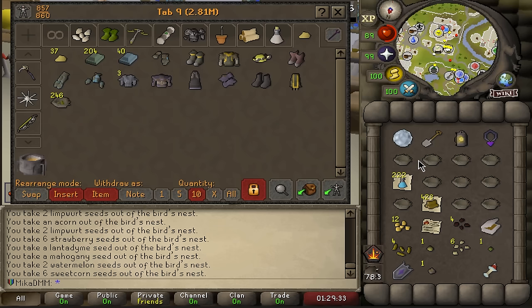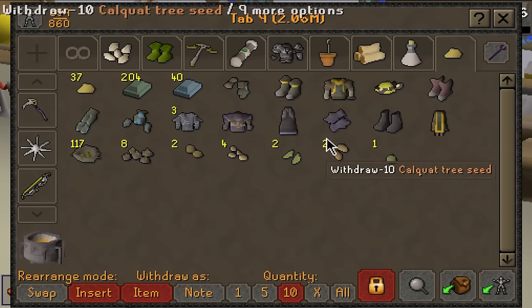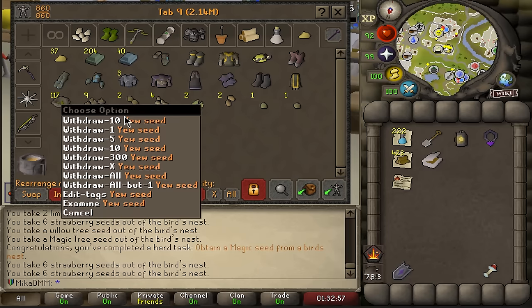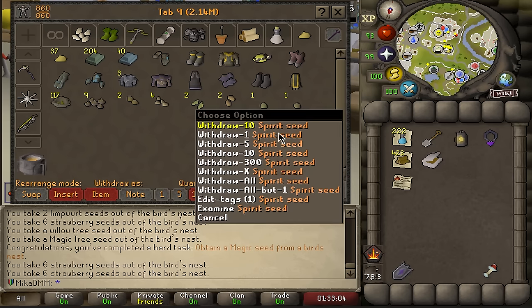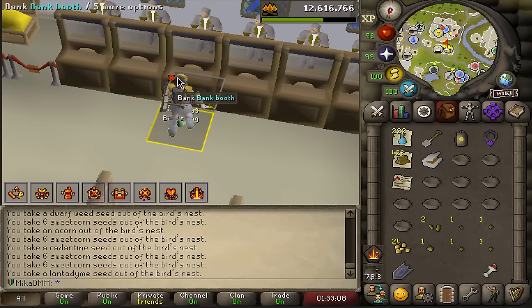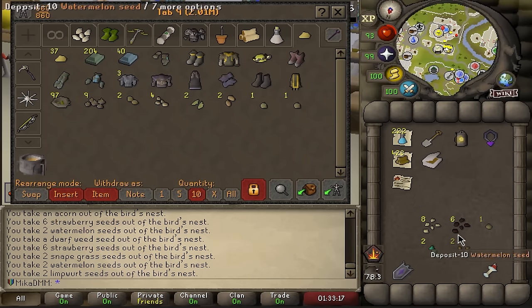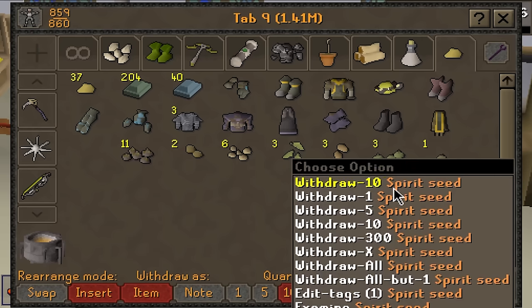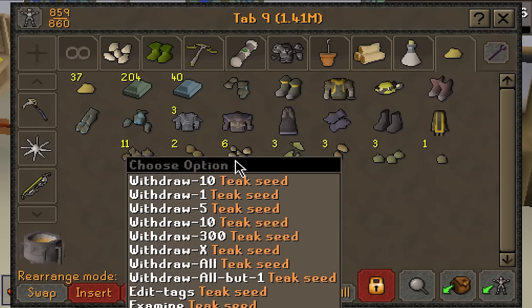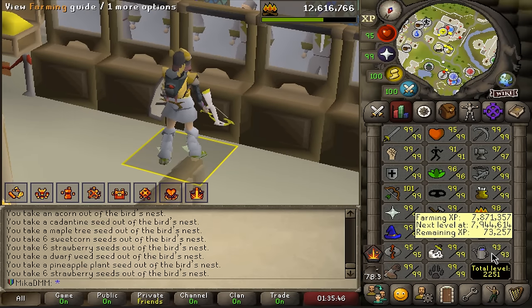Mole might be OP — 250 seeds? We got 256 bird's nests in total. Grabbing 10 at a time to open and see the seeds. Obtain a magic seed from a bird's nest is also a task, and we're actually getting very decent seeds: 9 mahogany, 2 yews, 4 teak, 2 maples, 2 calquats, 1 spirit and 1 magic seed. I'm really hoping to get one more spirit seed — those are very rare alongside magic seeds. In the end: 3 spirit seeds, 1 magic seed, 3 calquats, a couple of maples, 6 teak, 11 mahogany, and 2 yews. That's going to help us on the way to 99 farming tremendously.